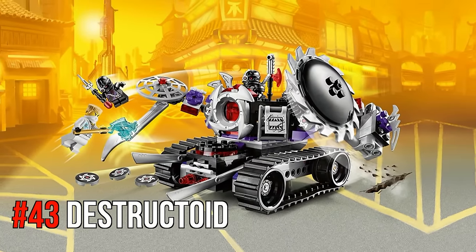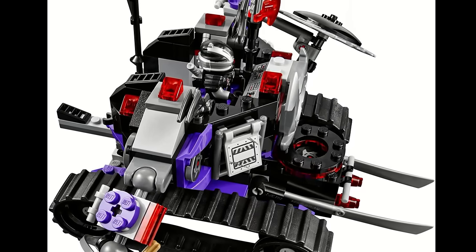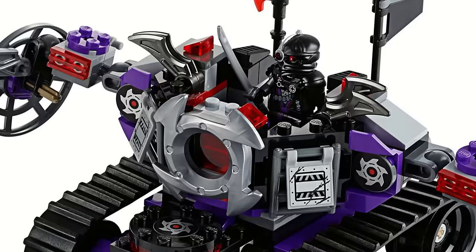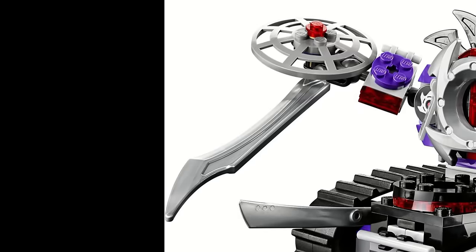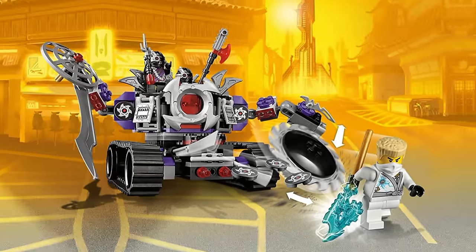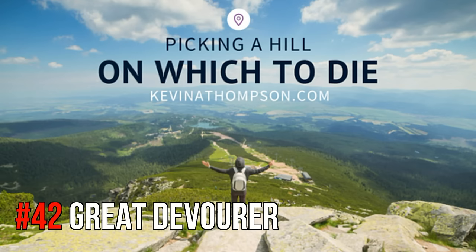The Destructoid is a set I look at and think 'what is this?' but when I get into what it offers I begin to like it a bit more. It has the treads I dislike and which make sets hard to move, although when you are moving it there are blades that will move up and down with it. The top of this is basically a mech with a saw that can be spun around with the gear and also extended outward, along with another arm that carries a sword. It also has the ability to fire out discs in the front and it has plenty of room for minifigures.